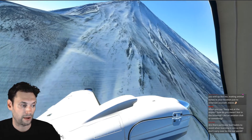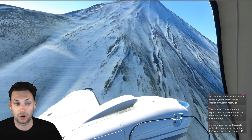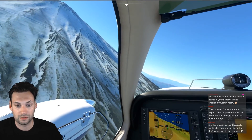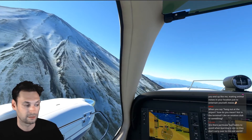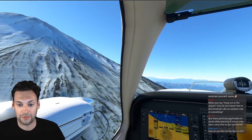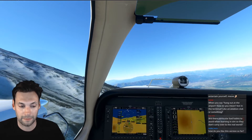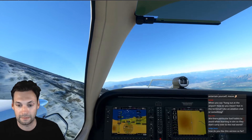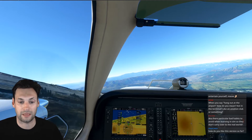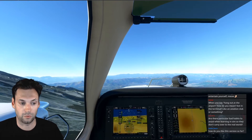When you hang out at the airport — not in the terminal — go to Bremerton, you can go on the field and walk around. If you see somebody working on their plane in their hangar, go say hi. Say, I'm becoming a student pilot, I just wanted to say hi, I live in the area. Just be as outgoing as you can. Trust me, it will work.